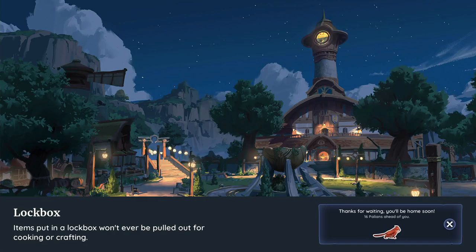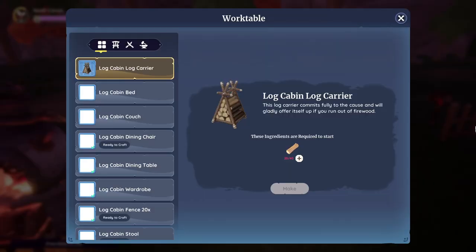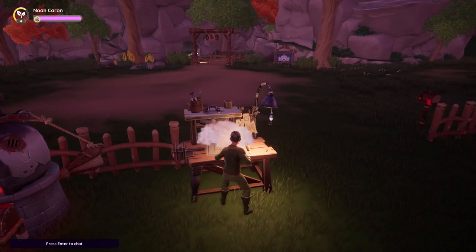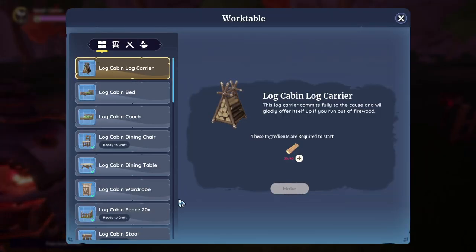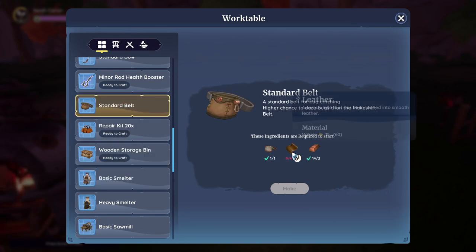Did he give me a new hoe? He did give me a new hoe — I already had a new watering can, never mind. So let's go ahead and get those made. I got a new bug catching item, I guess I'll make that too. Oh, it's not ready to craft — I don't know where I get leather from.